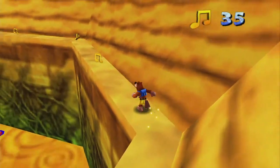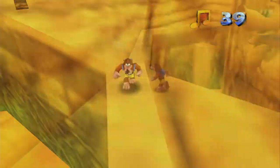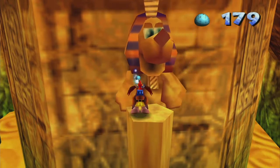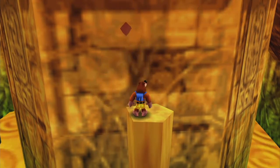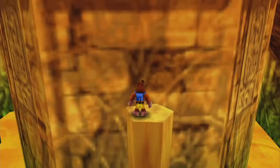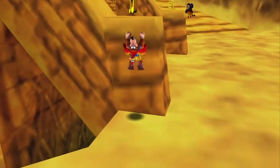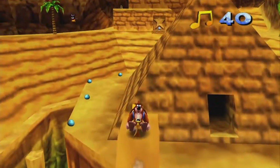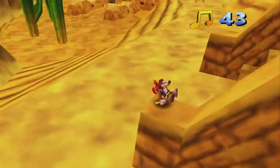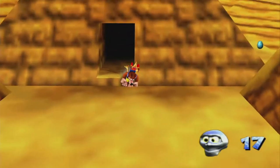Jump back, grab more notes. And then we're going to jump back, and now we can go grab these notes on the way to the pyramid. Climb on top of the pyramid as well to grab the mumbo token, and then enter the pyramid.